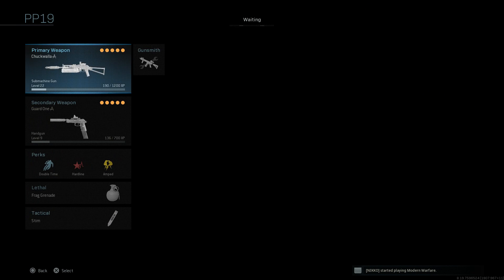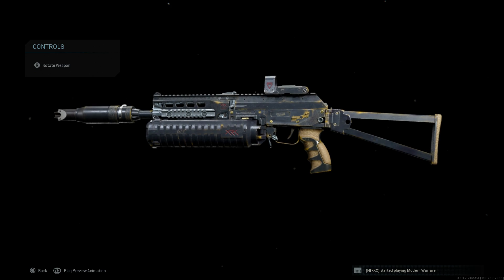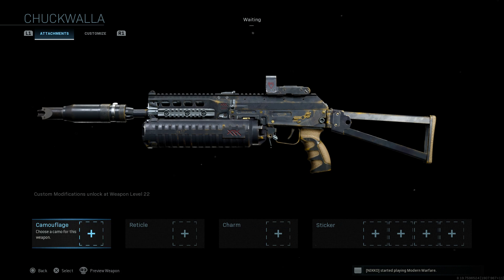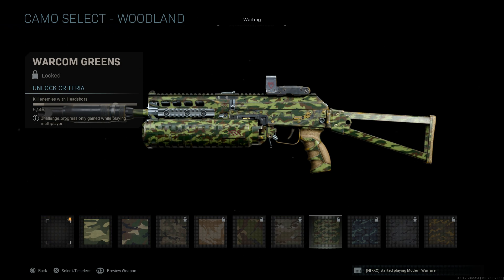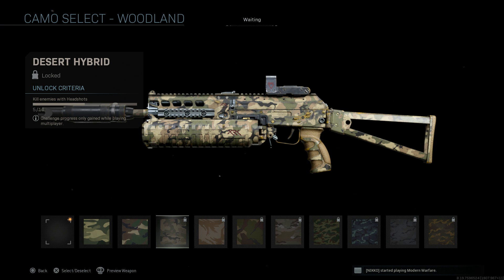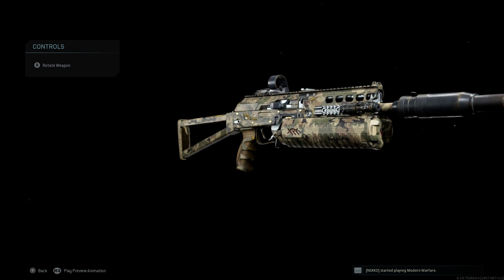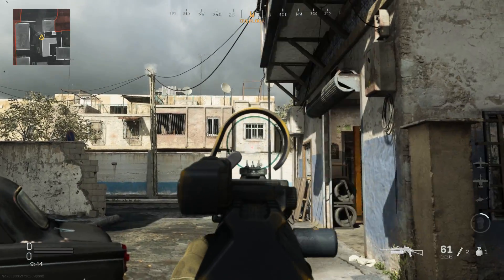One more look at the blueprint — the iron sights actually change as well because the Picatinny rail on top replaces them with updated sights that are a bit more open and easier to keep shots on target. The camouflage covers everything except the PBS-4 suppressor, the optic, the Picatinny rails on the sides, the laser, and the Zenit RP-1 charging handle. I think it's a really nice blueprint overall.